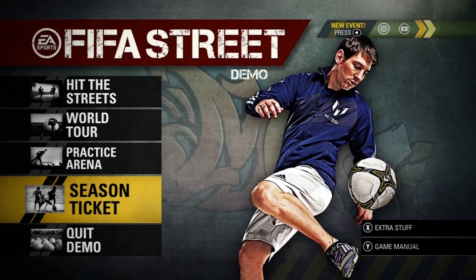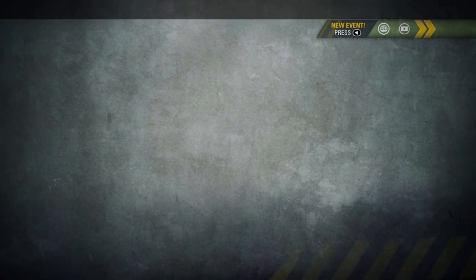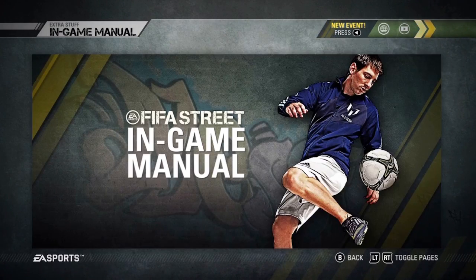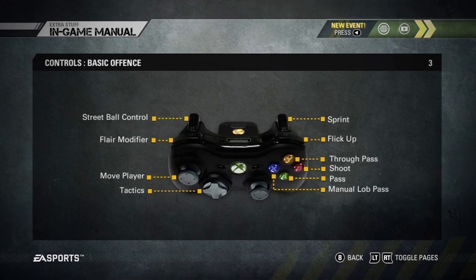So we'll start off with what's on the main menu. You've got extra stuff and game manual down the bottom. Let's click on game manual here and it just lets you go through the tricks and stuff like that.